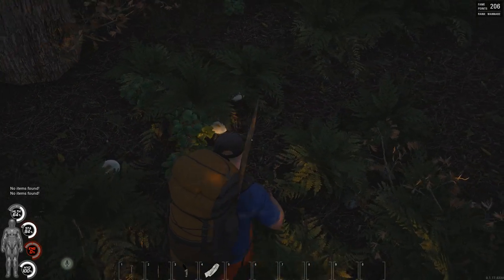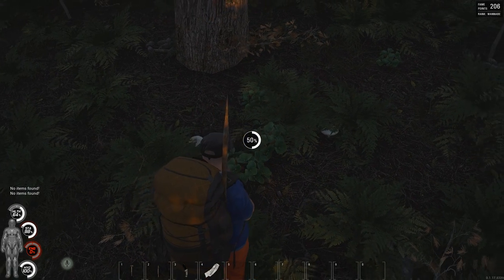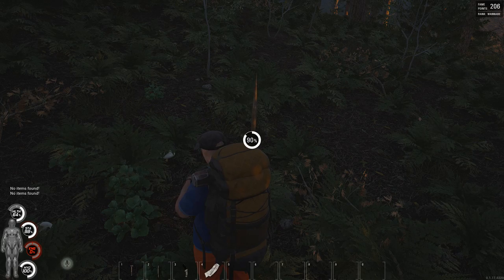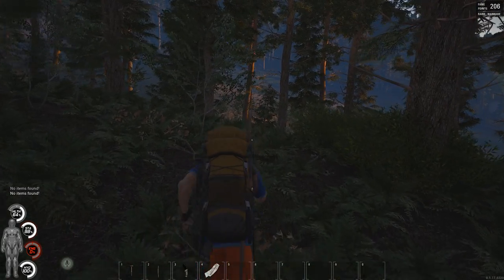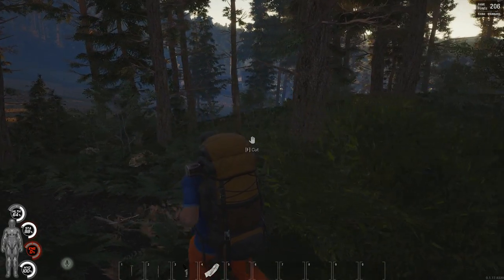Welcome to the video ladies and gentlemen. Today we're going to take a look at the amazing hunting mechanic in Scum. It's very similar to other hunting games like Hunter Call of the Wild, as well as crafting a basic campfire and cooking the meat in the simplest way possible to keep your character alive.